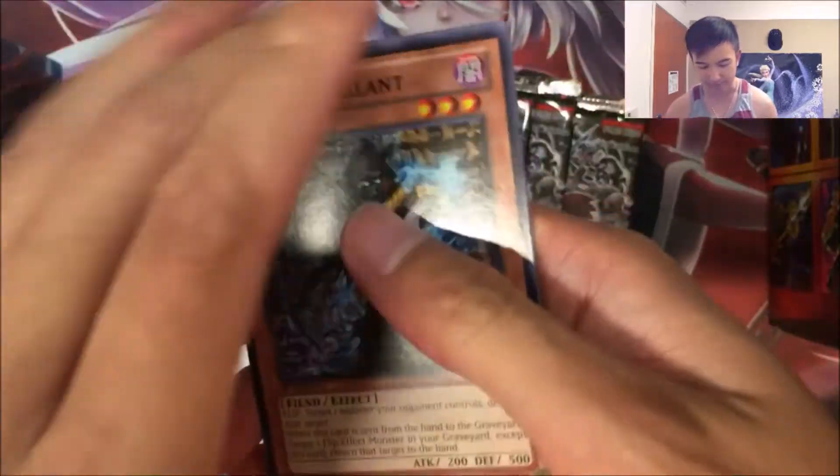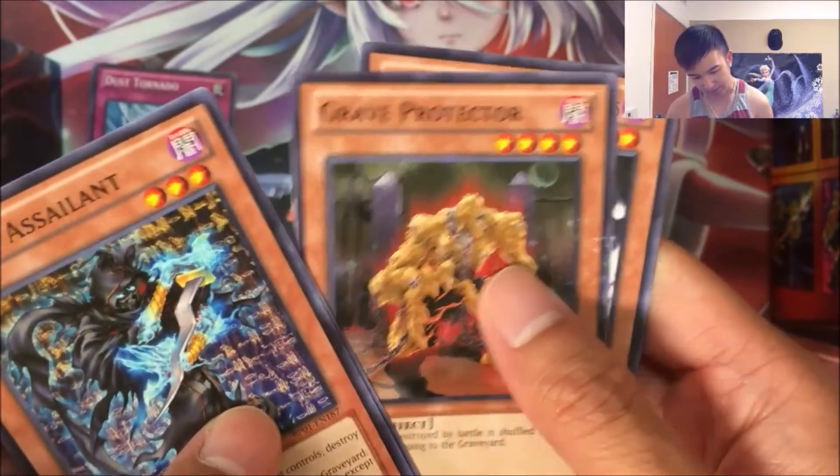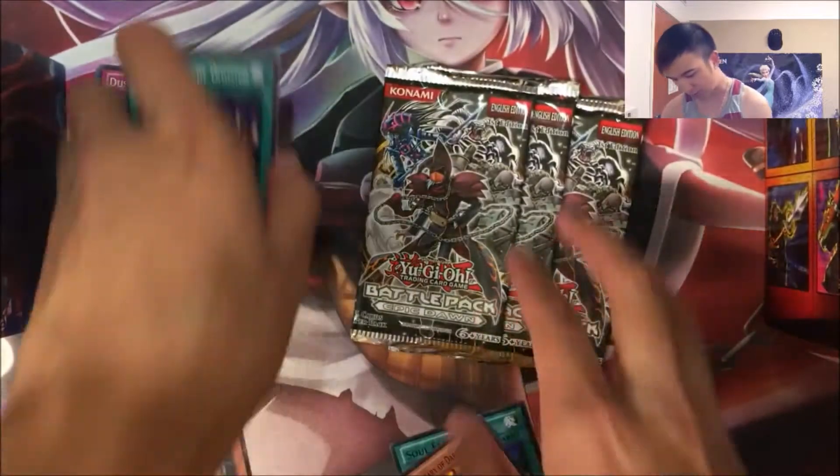Alright, we got Knight Assailant. Power Giant, Grave Protector for the Star Foil. And a black rare Gores — that's not a bad pull too. Tribute to the Doomed, also a good common.